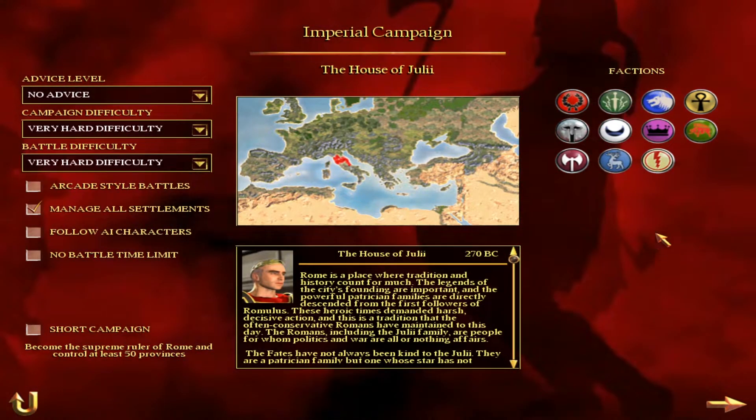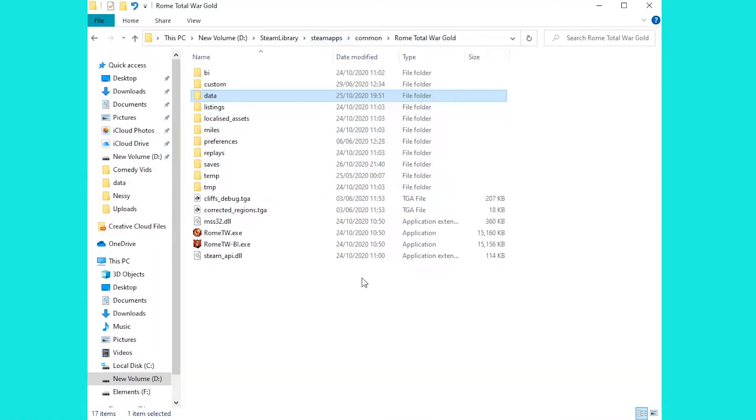So let's head into the files and see how we can make this happen. I should say this is very much a guide for the computer version of Rome Total War. On the mobile version you can actually unlock all of the factions apart from, I believe, the rebels.